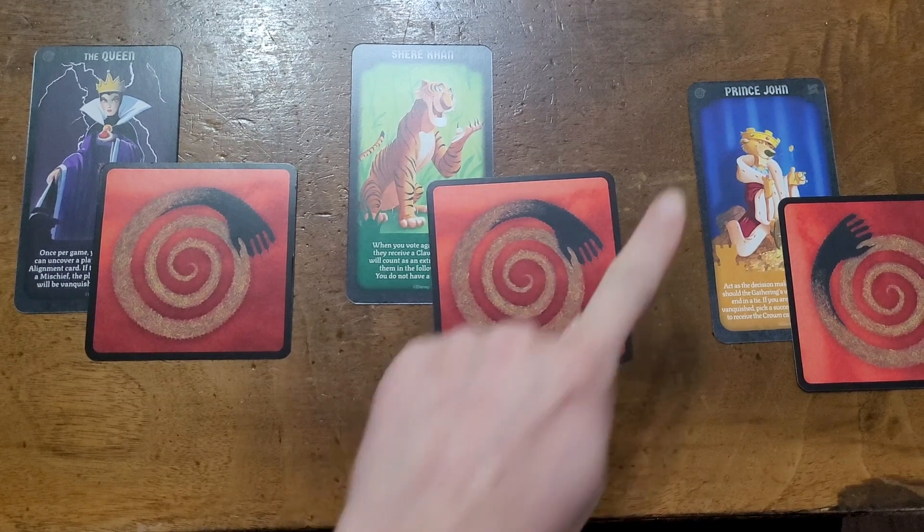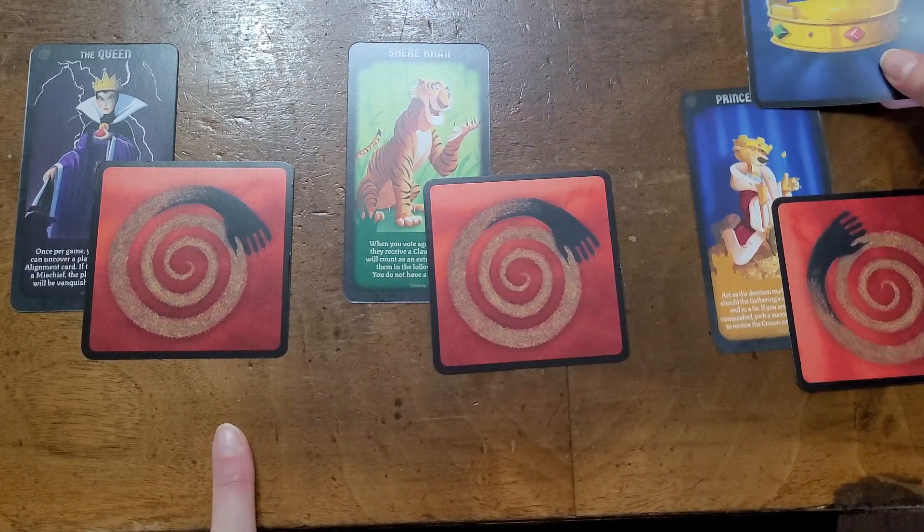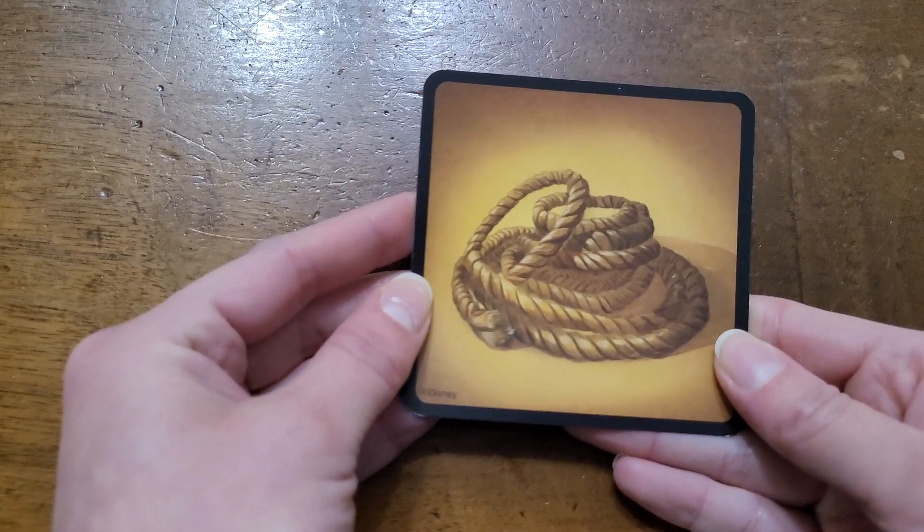Some character cards also require a secondary card that accompanies their special ability. Prince John requires a crown, Shere Khan gets claw marks, and Captain Hook needs a rope.